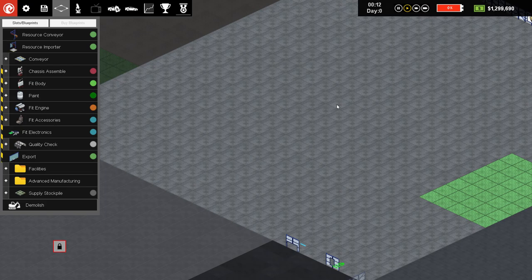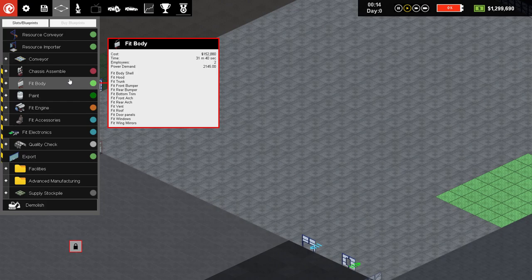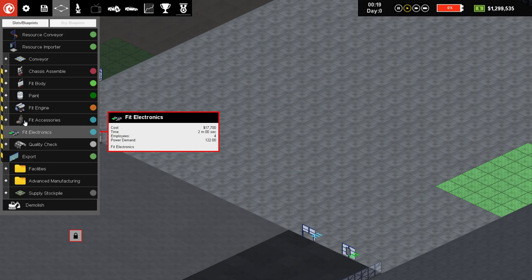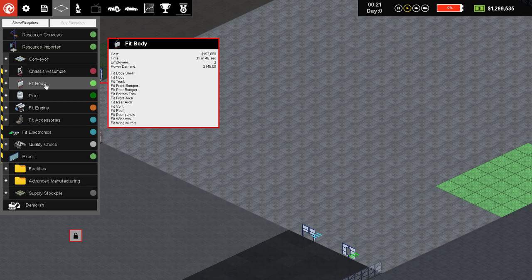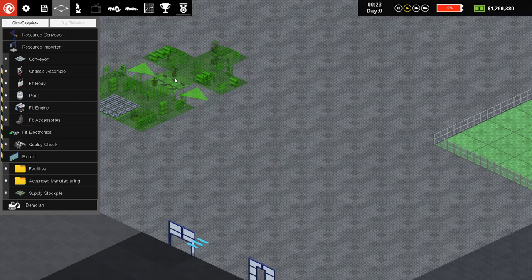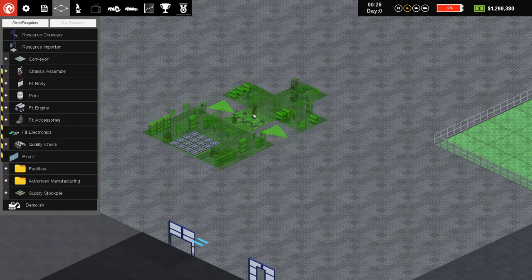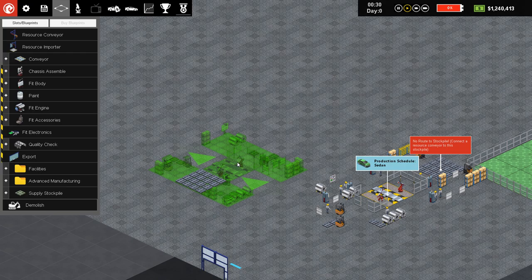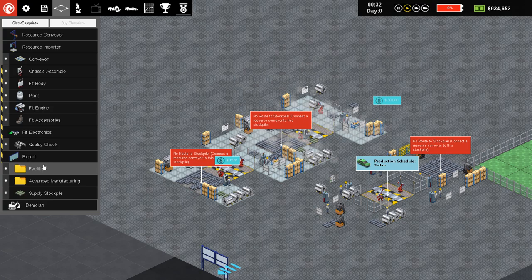The way the game plays is you put down different production facilities for your cars. It's fairly easy and fairly well made — this little build menu here. You can basically start from the top and go down and you'll have all you need. We'll start off with a chassis assembly. As you can see when I mouse over it, it takes 12 minutes and 52 seconds. Then we have fit body, which takes about 31 to 32 minutes, so we're going to do a double of those.